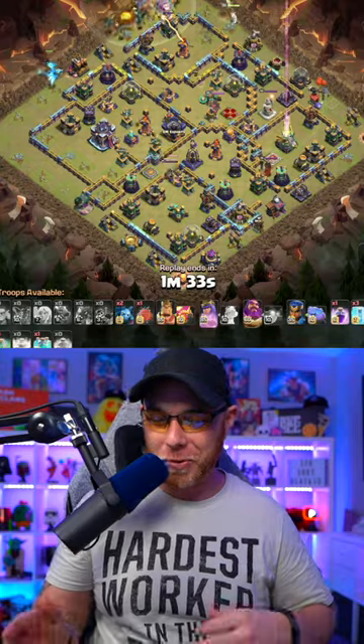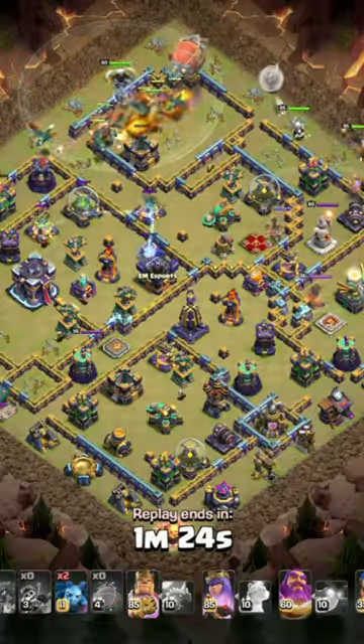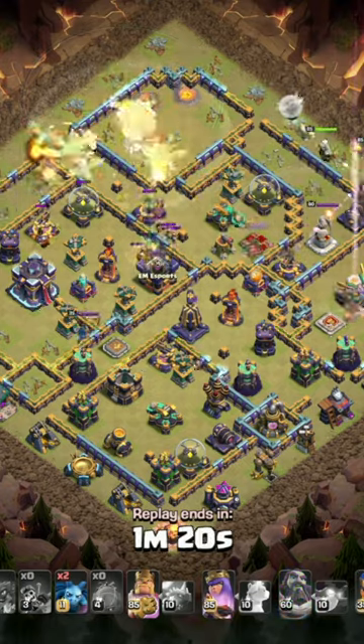I mean, come on, this is so cool. Dragons, Dragonriders, Bloons coming in, and an Electro Dragon on the compartment to try to take out a few buildings and damage the Town Hall.